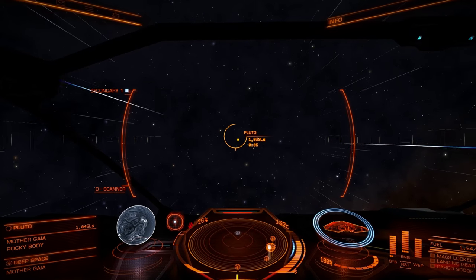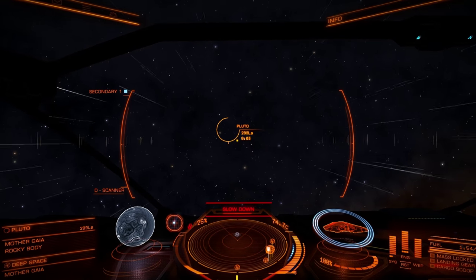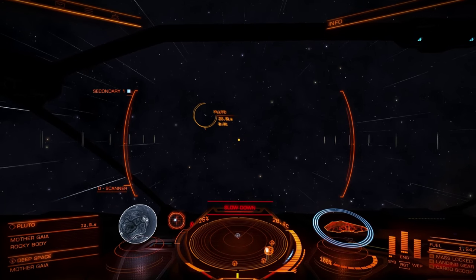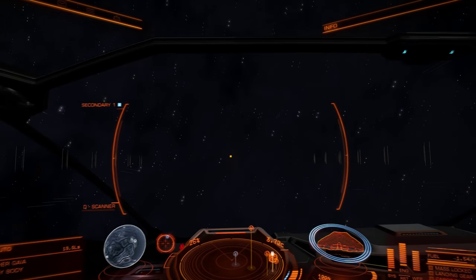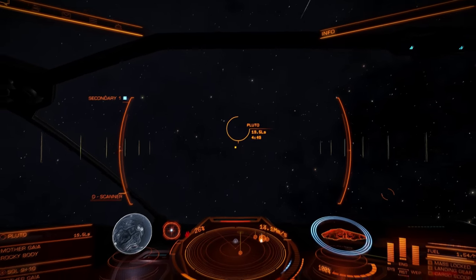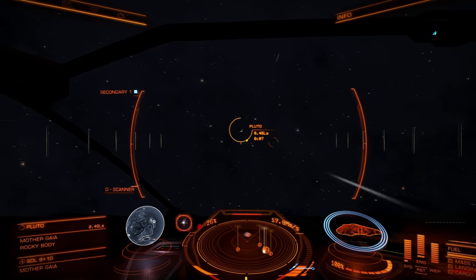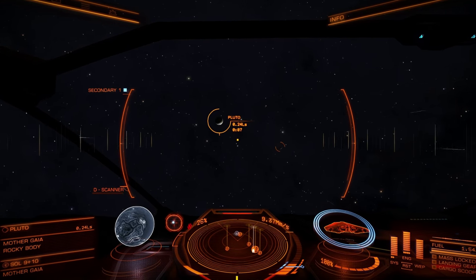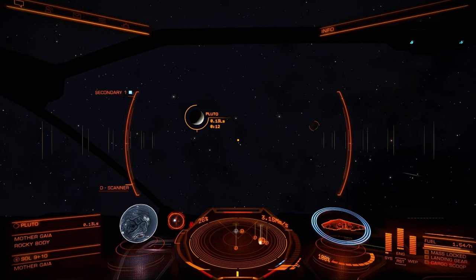I'm going too fast — it always tells me to slow down way too late. I already started slowing down before it told me to but still I'm going to shoot right past. It should give the slowdown indicator at 7 or 8 seconds to spare. Will we see Pluto's heart or will that be on the dark side? I'm surprised it's still getting that much light, actually. I wonder how much light Pluto actually gets — it's very bright.